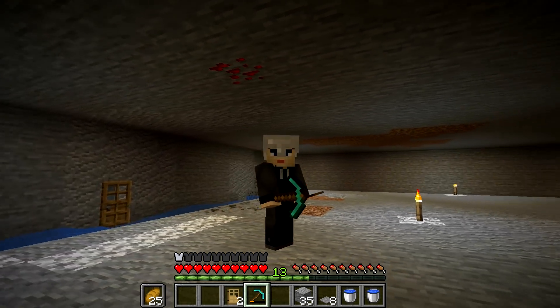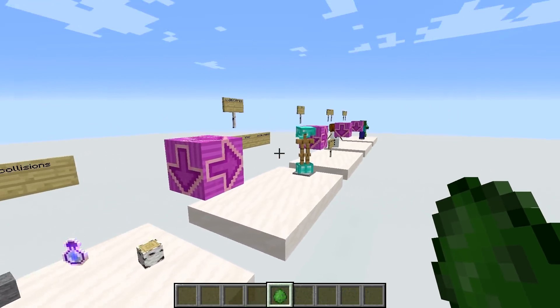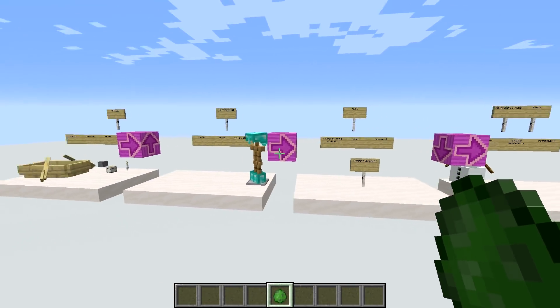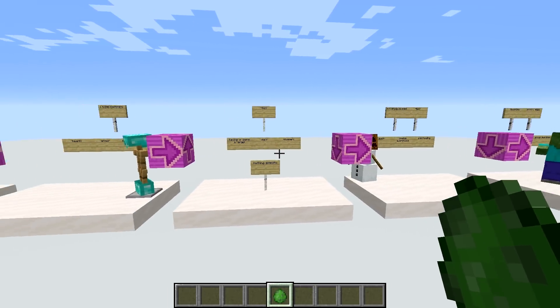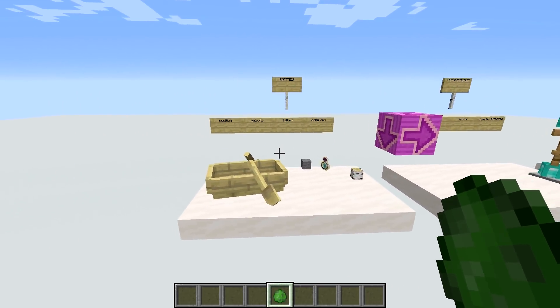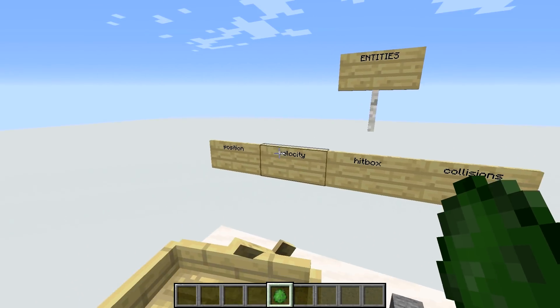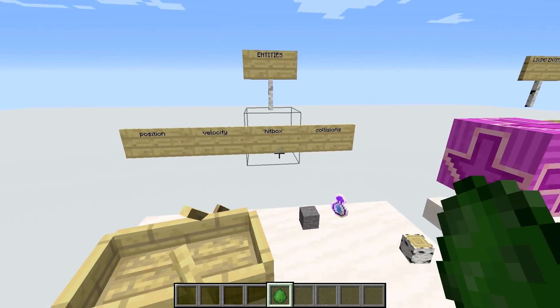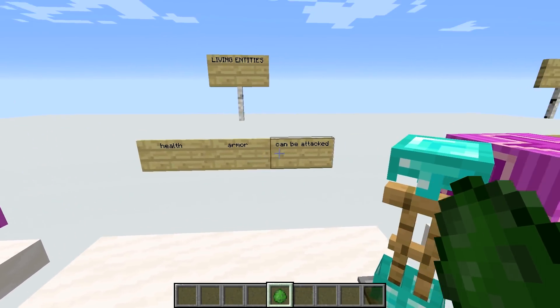Let's look at slimes for a moment. Did you know that slime is the dumbest mob in the game? The game has an internal hierarchy of entities — the deeper the entity lies in the hierarchy, the more complex it is. We start with things like boats and items that don't do much. Then we have living entities which add things like health, armor slots, and the ability to be attacked.